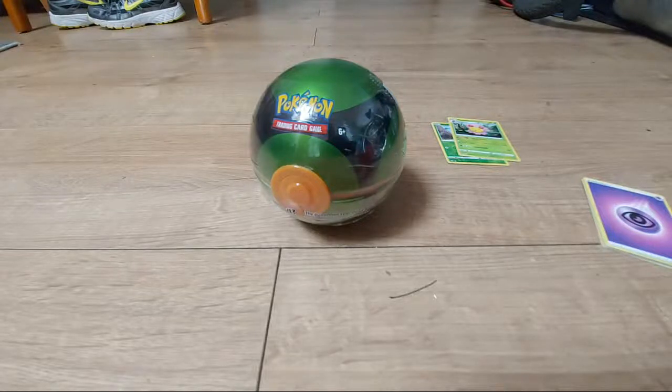We have a Pokéball in front of us — specifically a Pokéball collection tin — to open up. Inside there are three booster packs and a coin. That's the content inside the ball, so we have three chances to pull something decent. Hopefully we can get something good out of this collection.